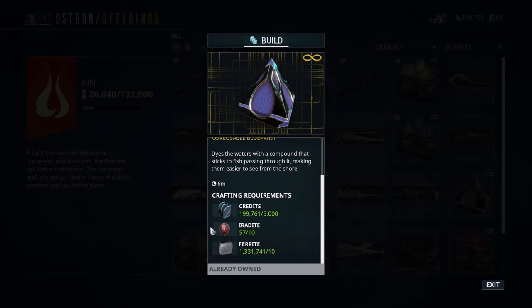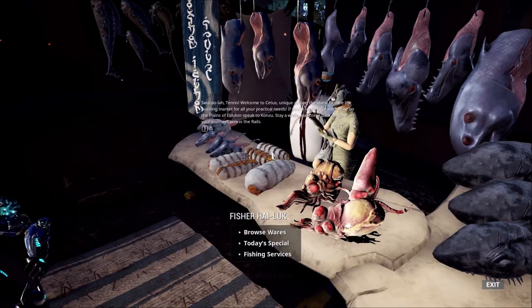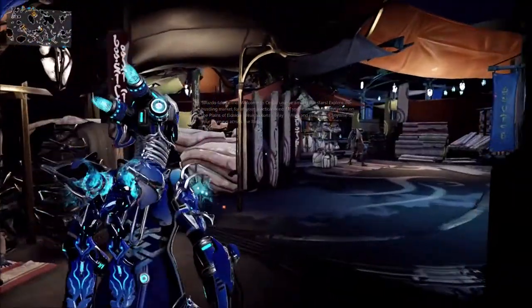The Luminous Dye blueprint is fairly simple to make — it requires a couple of credits, a couple of ferrite, and Iridite, which is a special material located on the Plains of Eidolon. Pick up both of those blueprints. For now, don't worry about the Luminous Dye, and you're ready for the next step.